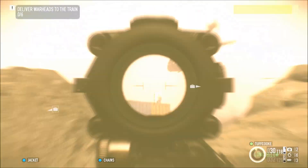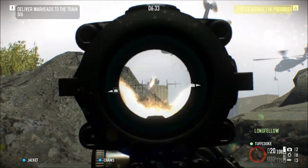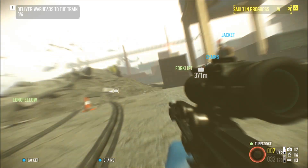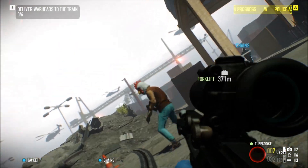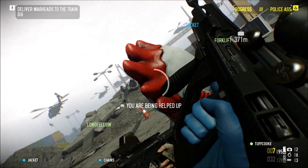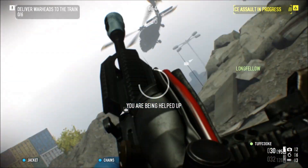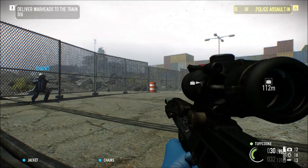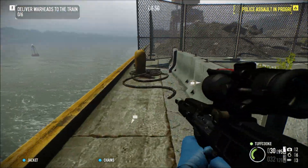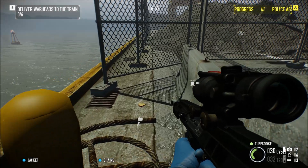And here it is. You're going to want to hop this little wall barrier here — and there it is. I'm showing the world that you exist just to spite you.